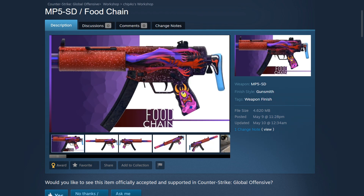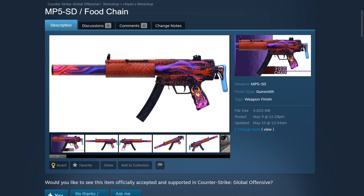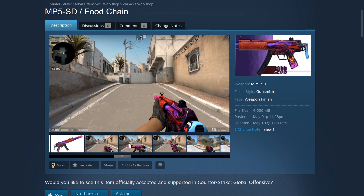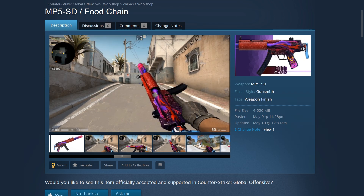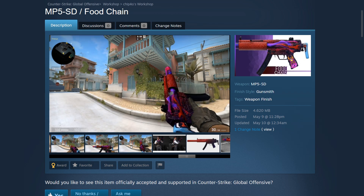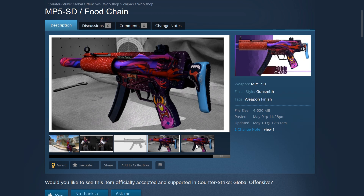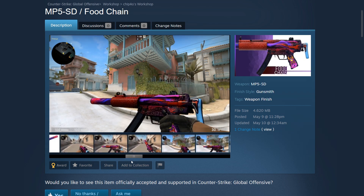The next skin is the MP5-SD Food Chain created by Chippoz. We do have the MP9 Food Chain added into CSGO recently with the Snakebite case, so this one is a pretty huge contrast — it's a bit more muted in terms of what is shown on the skin itself. I like how it is less crazy compared to the MP9 Food Chain, and the colors really blend well together with the reds and purples. It's a very beautifully designed skin, and would probably be one of the best looking MP5 skins in the game.